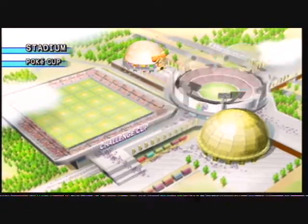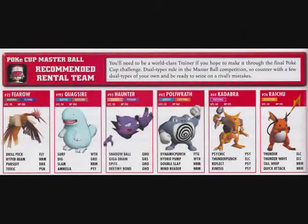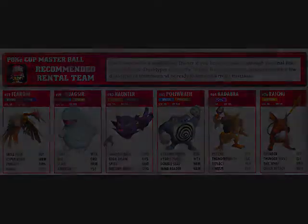Oh my god, I know a lot of you are just thinking right now: where have you been? Well, I'll explain that here in just a minute, but first I just want to address that for this cup, Nintendo Power recommends that you use Afero, Quagsire, Haunter, Poliwrath, Kadabra, and Raichu. Most of them I would say are pretty good, but there are a few that I do change for the team that I use for this particular cup.